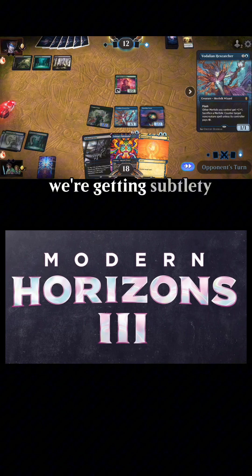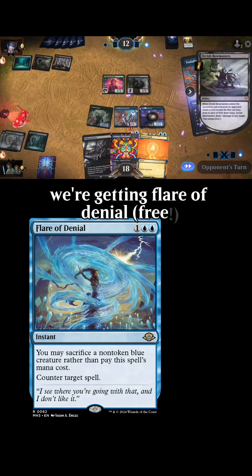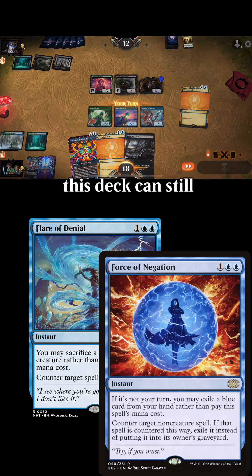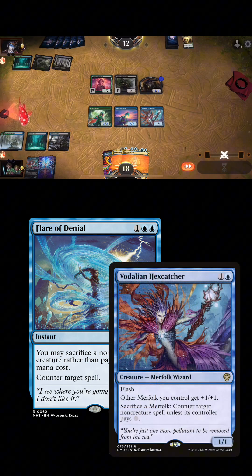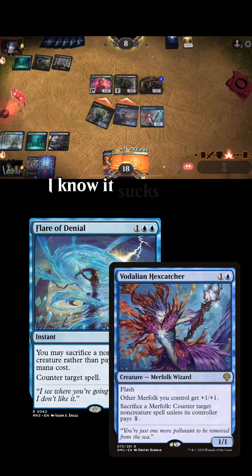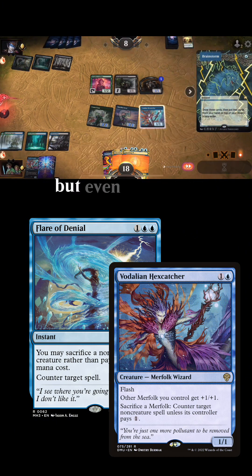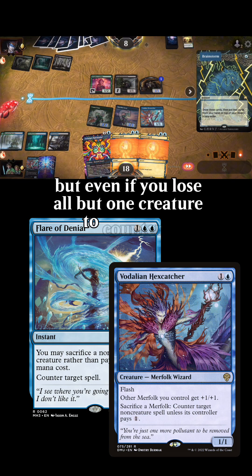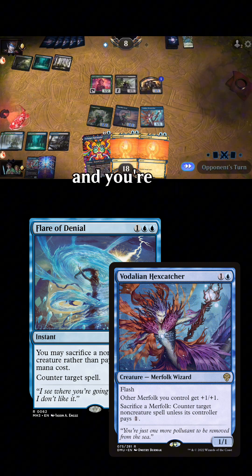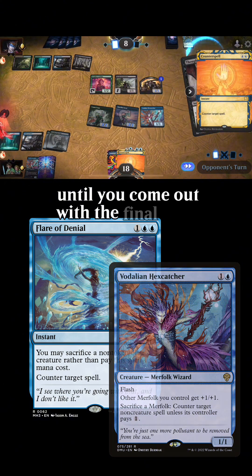We're getting Subtlety. We're getting the new Harbinger of the Seas. We're getting Flare of Denial — free. Now, we're not getting Force Negation, but this deck can still make use of Flare of Denial. The Delian Hex Catcher has shown just how effective sacrificing your fish can be. I know it sucks to lose five creatures to counter a sweeper, but even if you lose all but one creature to counter it, or counter a Planeswalker, you're still able to rebuild.